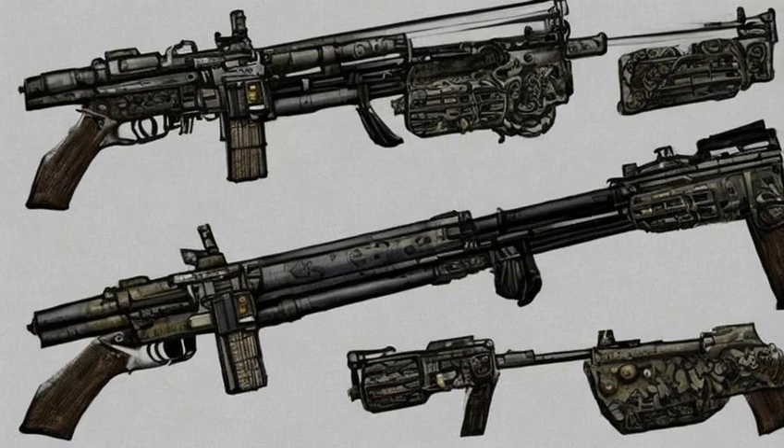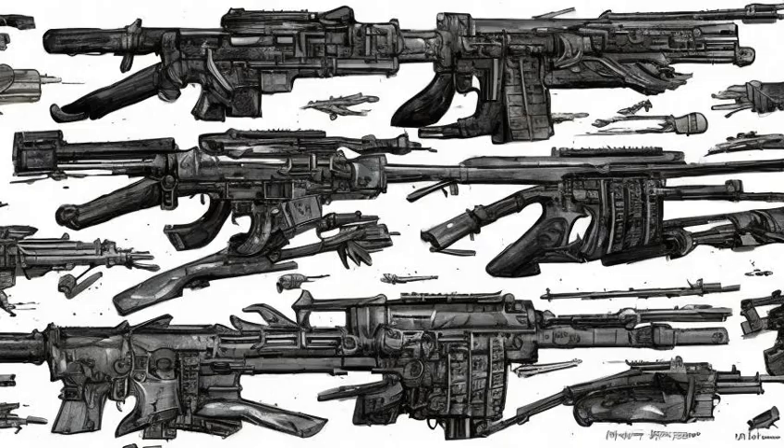The Anti-Materiel Rifle can fire a total of about 470 shots — the equivalent of 59 reloads from full condition — before breaking. This applies across ammunition types including standard, AP, match, incendiary, and explosive variants.